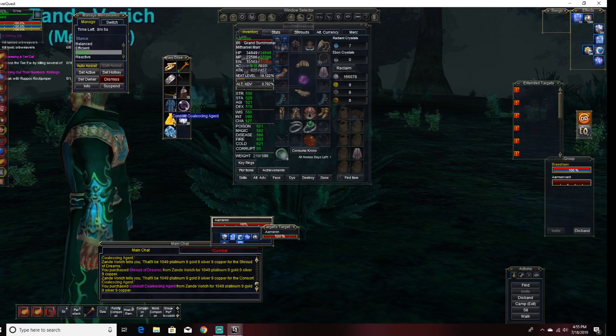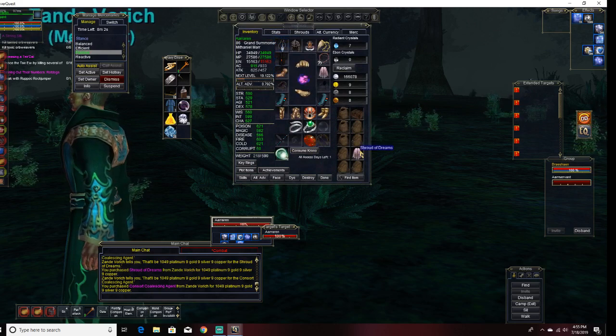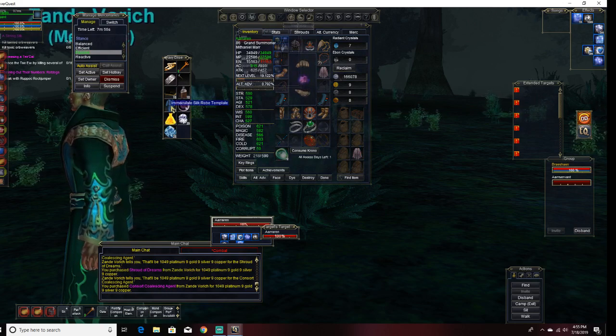You buy this thing — you need this container which was like 1,050 platinum, you need this thing which was 1,050 platinum, and then you need to somehow acquire the template of what you're using.